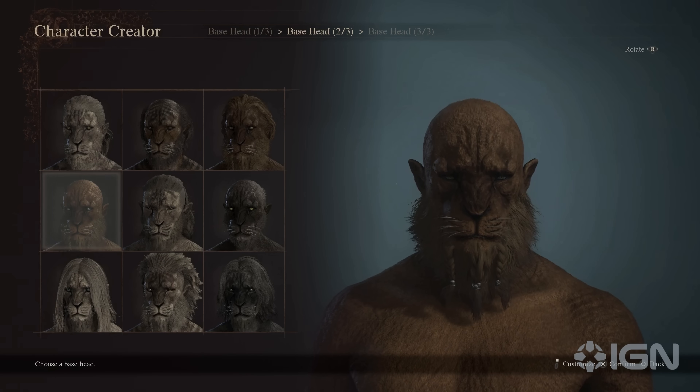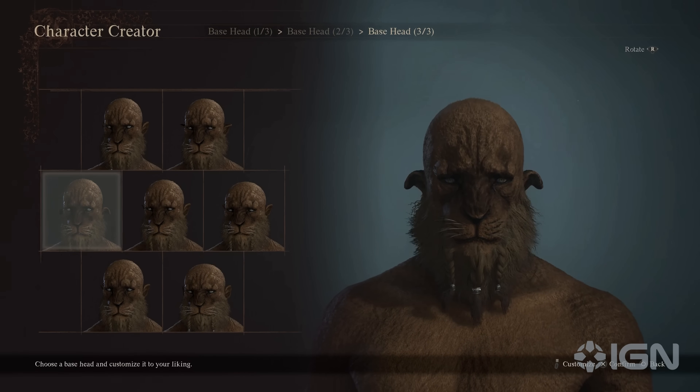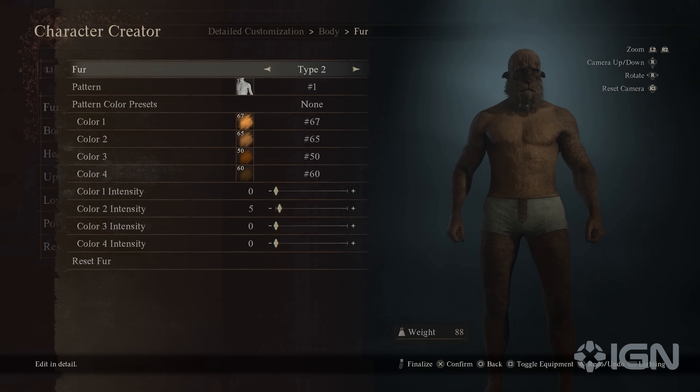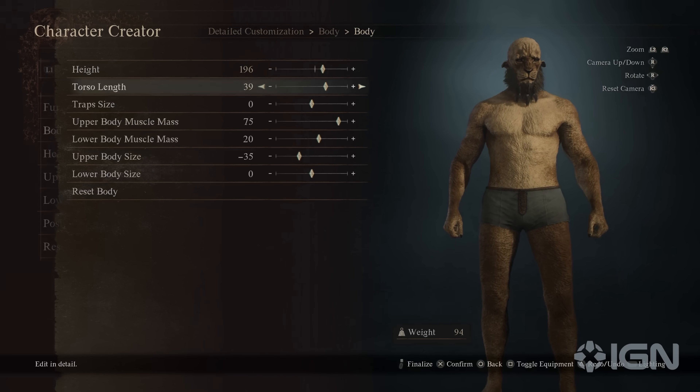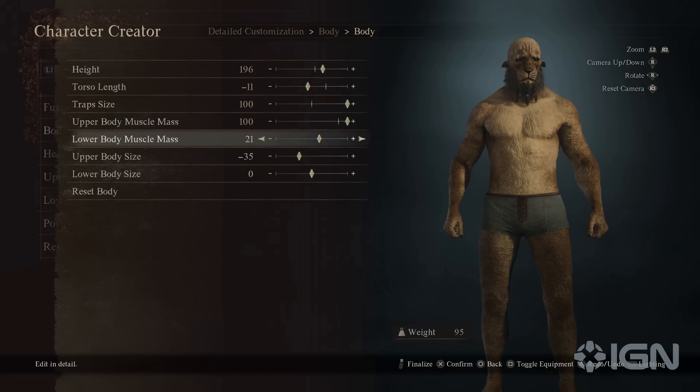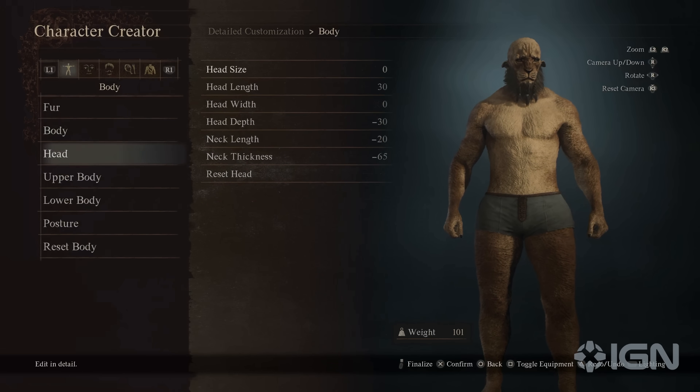Of course, the most obvious new addition to the character creator is a brand new race, the Beast Ren — anthropomorphic big cats that Itsuno-san wanted to add since the first game but couldn't due to hardware limitations, specifically rendering the fur on many subjects on the screen at once.